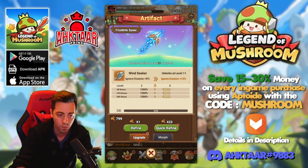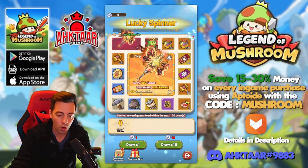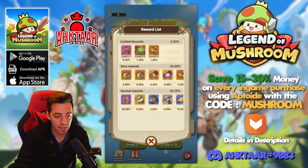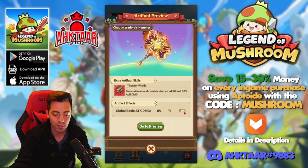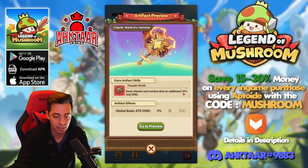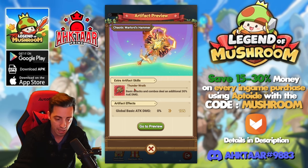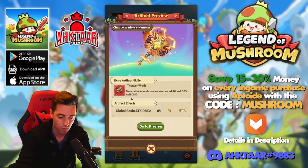Normally on level 21 I'm going to unlock the frostbite spear, so I'm going to spend everything right after. There's also a new event in which you can unlock another artifact. If you check that one, you have a 0.25% chance to obtain it. The stats you're going to get: global basic attack damage up to 10% more, and basic attacks and combos deal an additional 30% AoE damage. So if you are using an archer, this is going to help you deal a lot more damage and start doing AoE damage with your basic attacks — and that's great, even for a warrior.